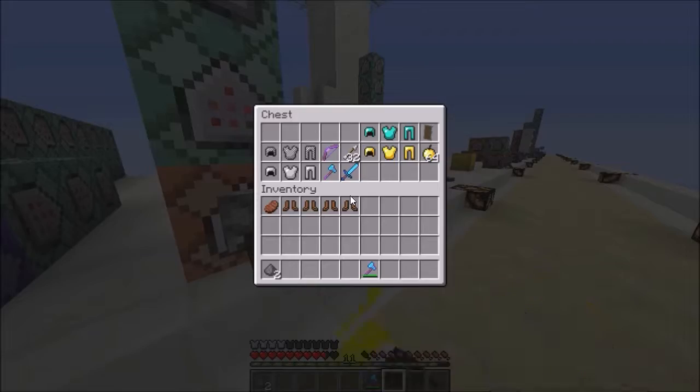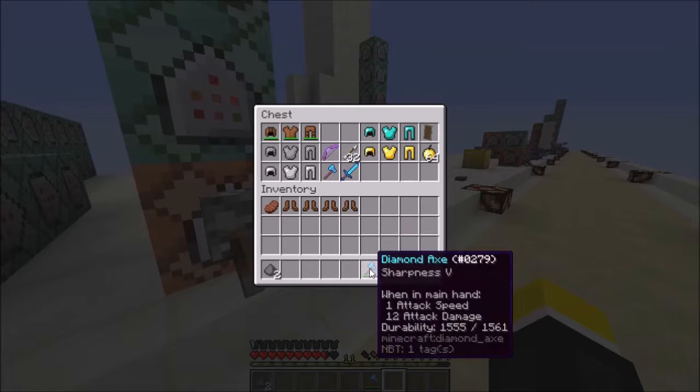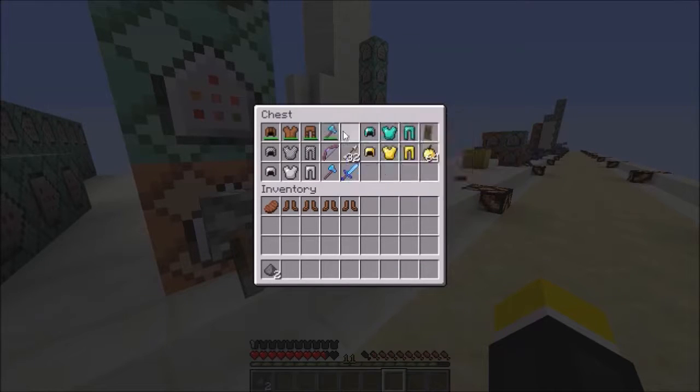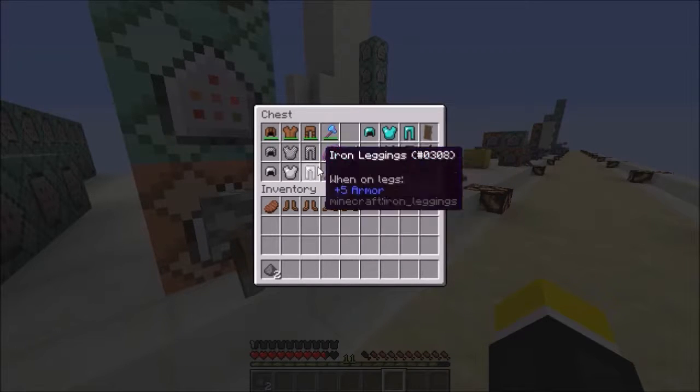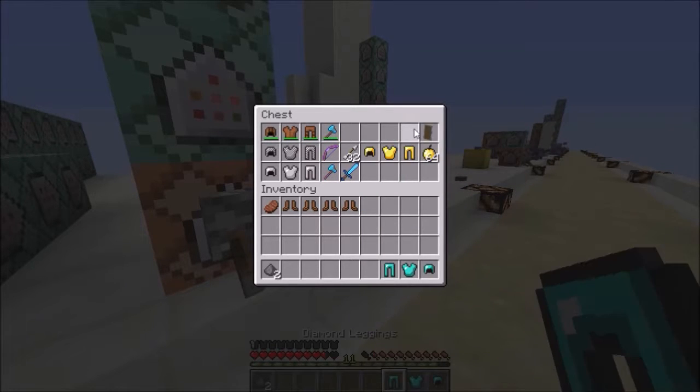When I put the chest plate on it's a fair bit faster. So with leather armor you'd have a high damage but low attack speed type weapon — or rather, it increases your attack speed. The next one, let's go to the diamond set.